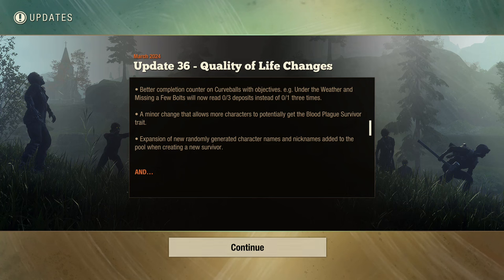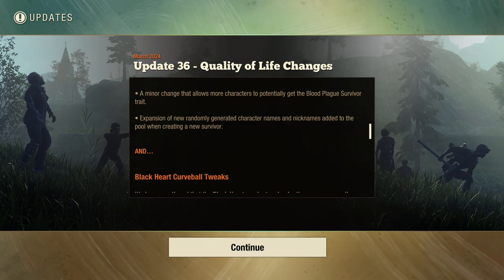Better completion counter on curveballs — objectives like 'Under the Weather' and 'Missing a Few Bolts' would now read zero and three deposits instead of one of three. Again, I'm not having issues with that. Also, a minor change that allows more characters to potentially get the blood plague survivor trait.